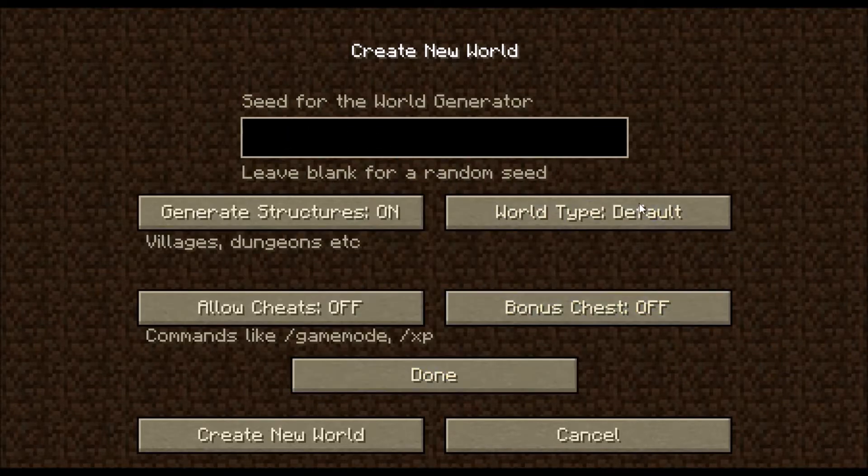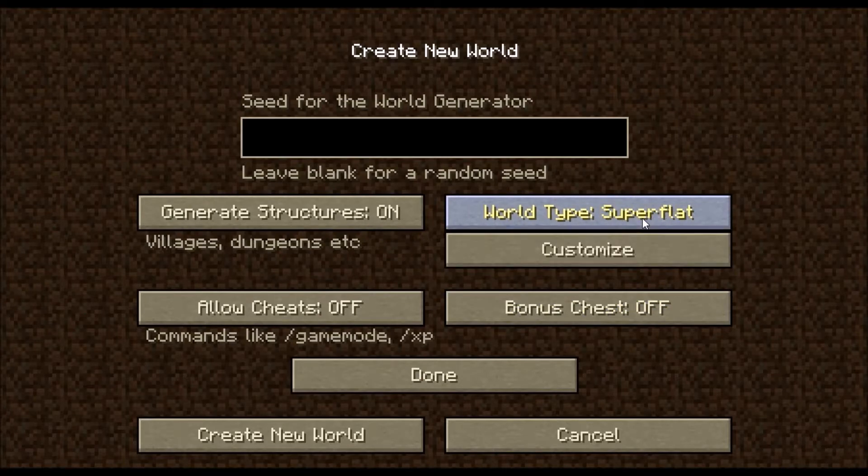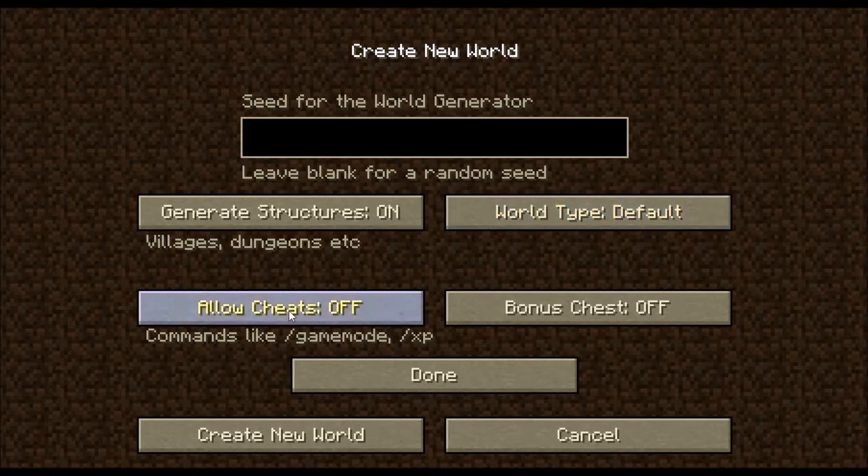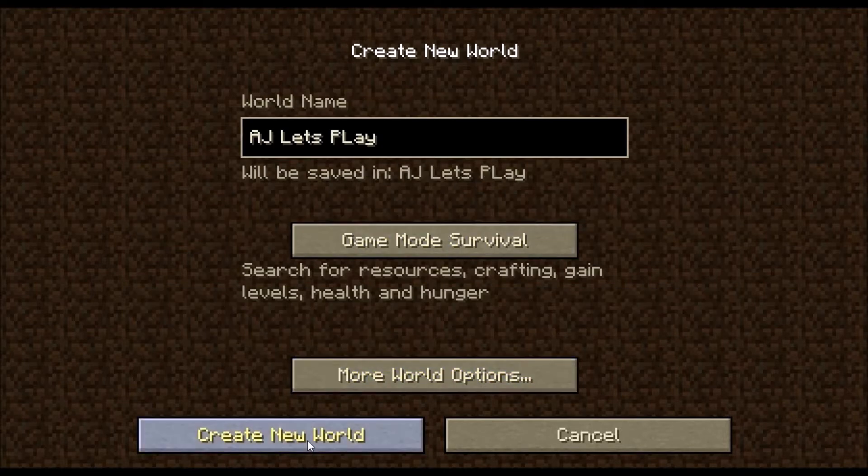We're going to check these options. We want... let's go with the font. Done. Create new world.